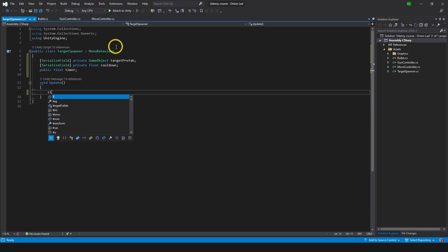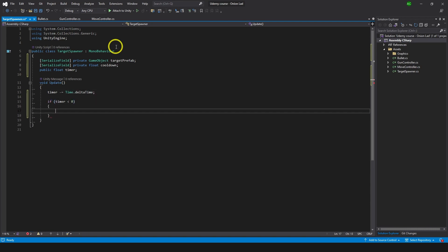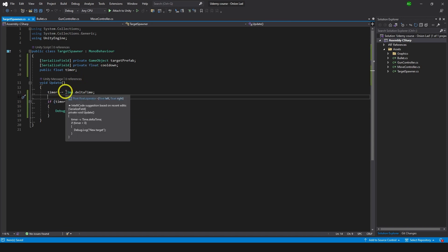In Update we type 'timer -= Time.deltaTime', then 'if (timer < 0) Debug.Log("new target")'. Time.deltaTime is the time between frames - the simple thing to know is we can use it to do something with a fixed delay over time.